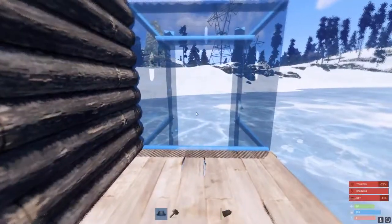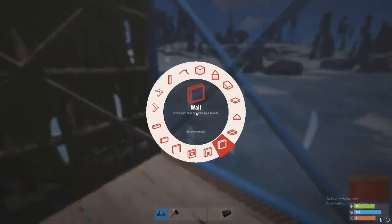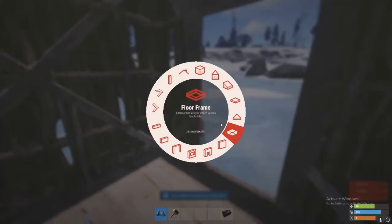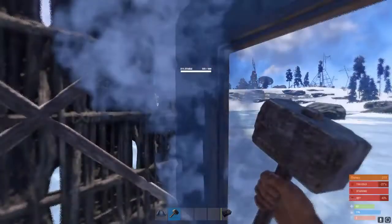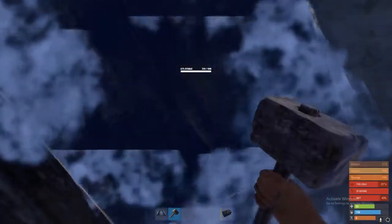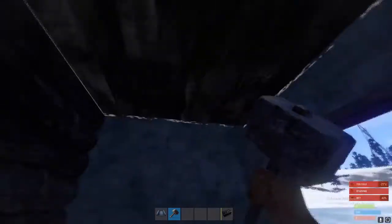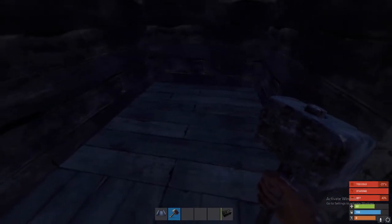That is everything necessary to get started. You can expand on it later by adding another wall, a door, and a roof piece — boom, boom, boom, boom. At that point, once you do this upgrade, you'll have enough stone to afford it all. Continuing on, let's go ahead and put the boxes down.